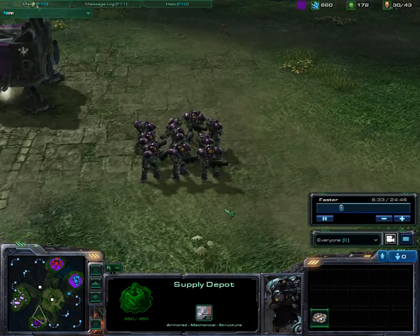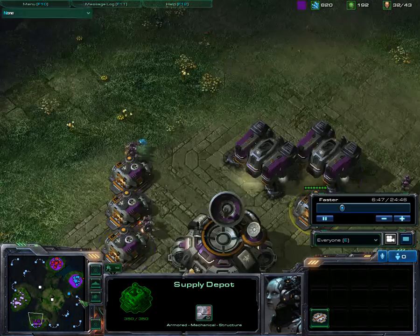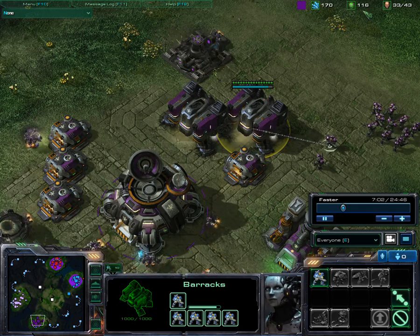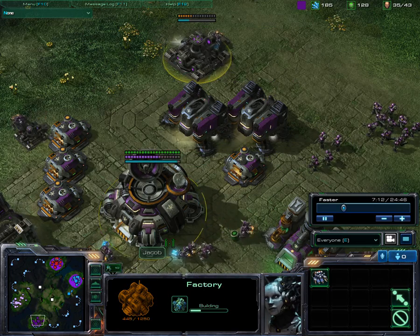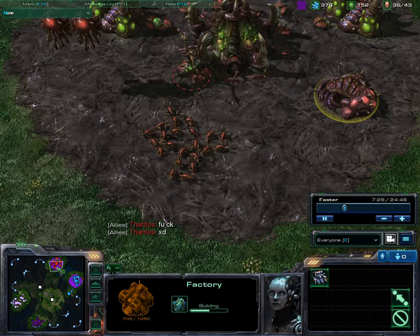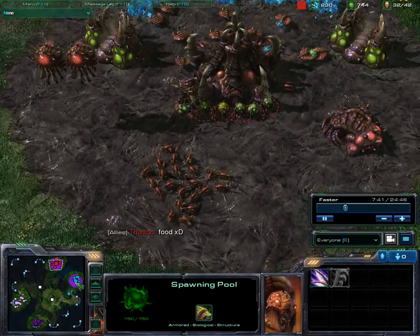Those marines — aren't they cool? A lot of supply depots, which shows his tactic because he needs a lot of supply pumping out marines. He has 100 gas — he should have gone for a reactor so he can pump double marines at the same time from one barracks. He saved the gas and is now building a factory instead. My ally has a lot of Zerglings but no speed upgrade.